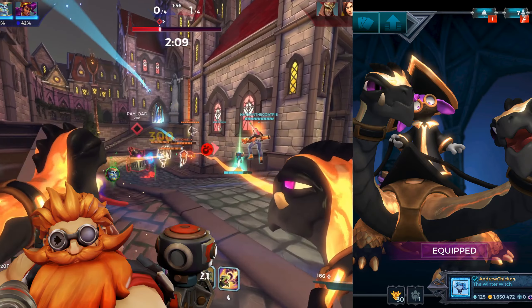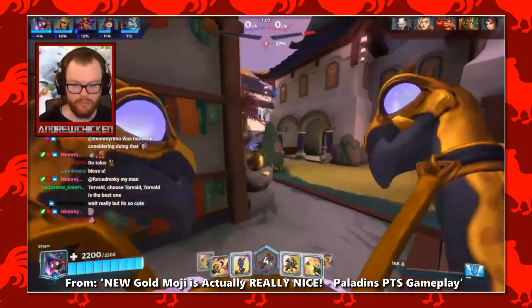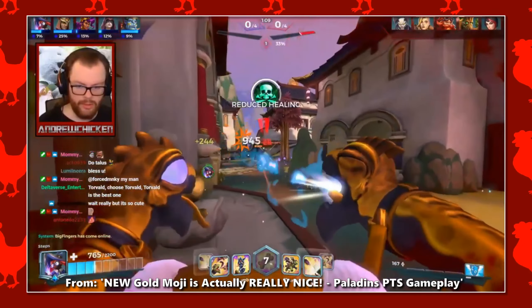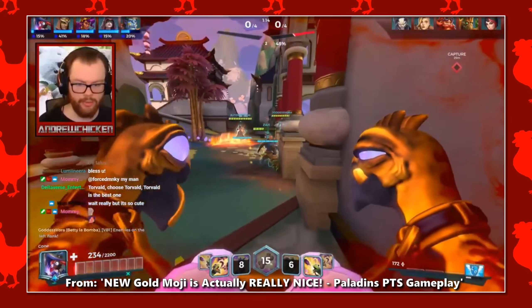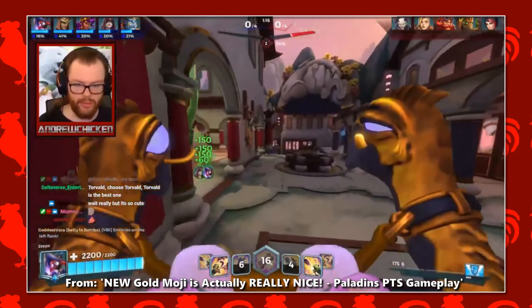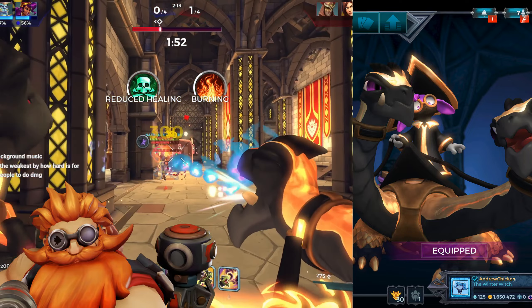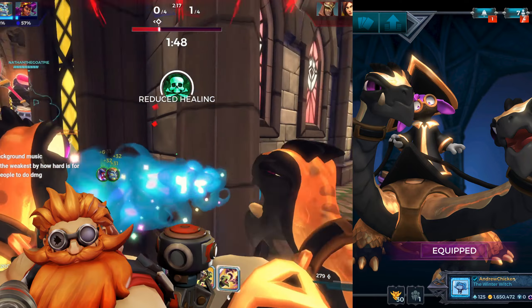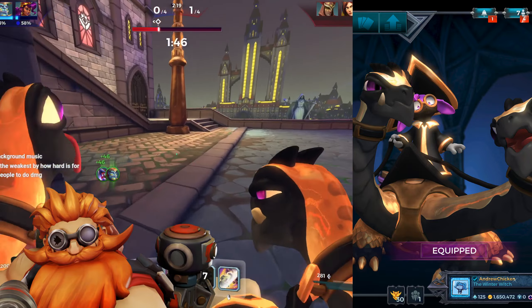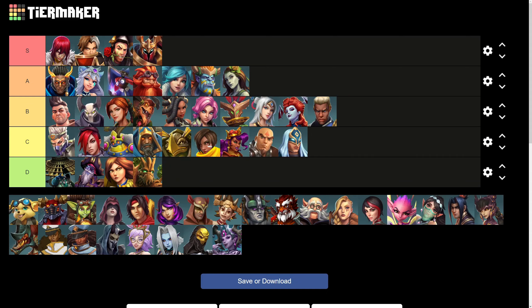I am so happy with Moji's gold skin, because it used to look so much worse. Before Moji got a proper skin and only had a golden weapon, her weapon looked absolutely abhorrent. It was pixelated, the gold looked dull, and Poli was blind. Her new gold skin is a total transformation, and it looks amazing. The color placement is great, the materials are crisp, and she actually has unique blue effects on her weapon. So Moji goes right up into the high A tier.